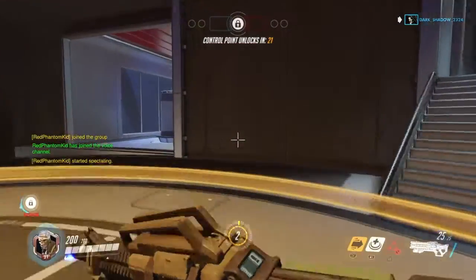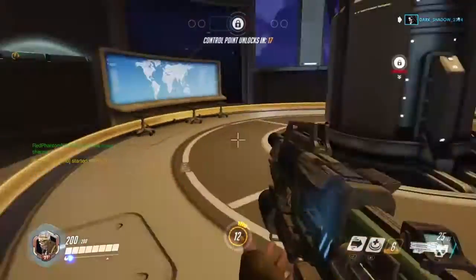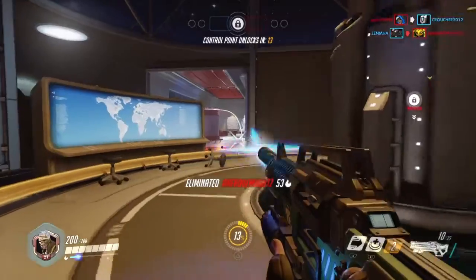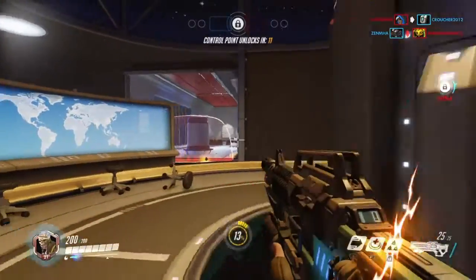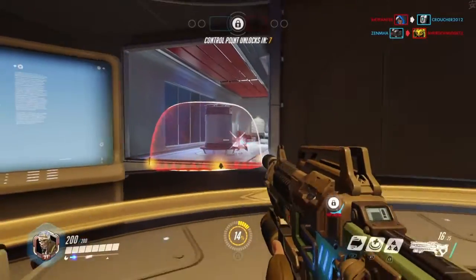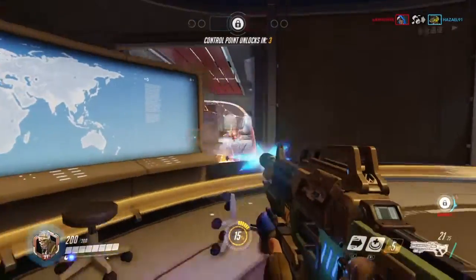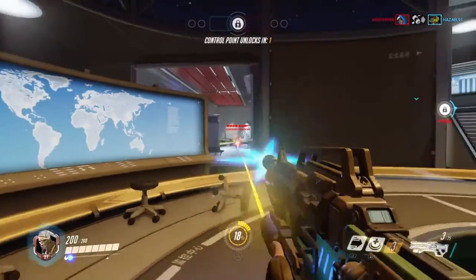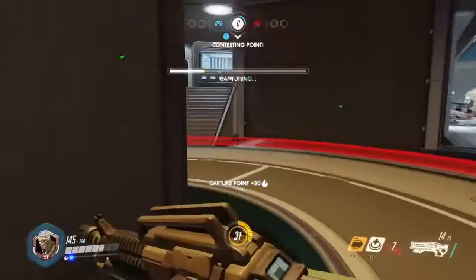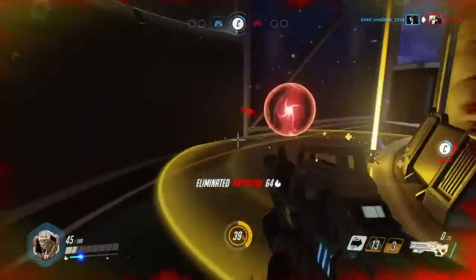One of Soldier 76's main abilities is sprinting. Sprinting is basically just like sprinting from Battlefield or COD. You just hold down the sprinting button — instead of holding L3, just hold down L1 — and your character runs faster. This is a great advantage so you can get to high vantage points very fast. The downside is you cannot shoot while running or using your grenade launcher.